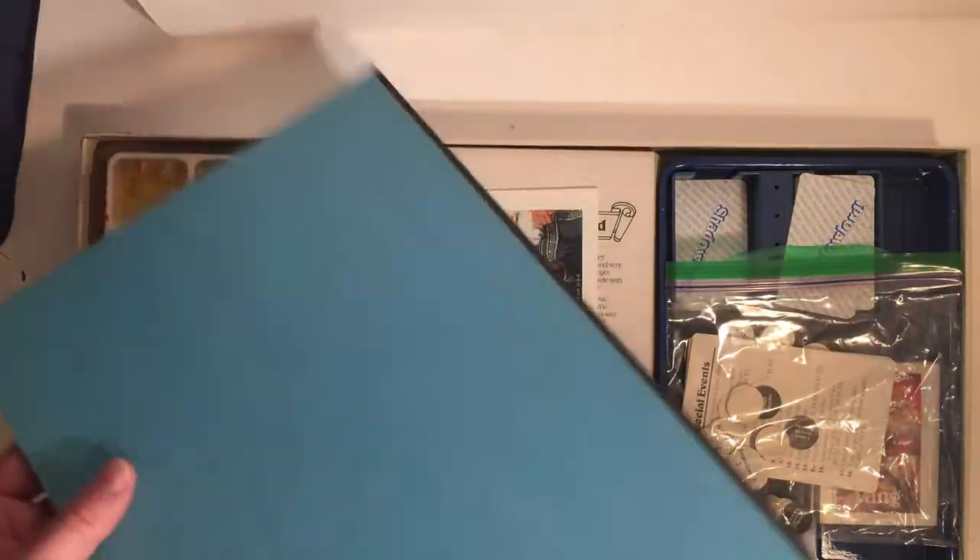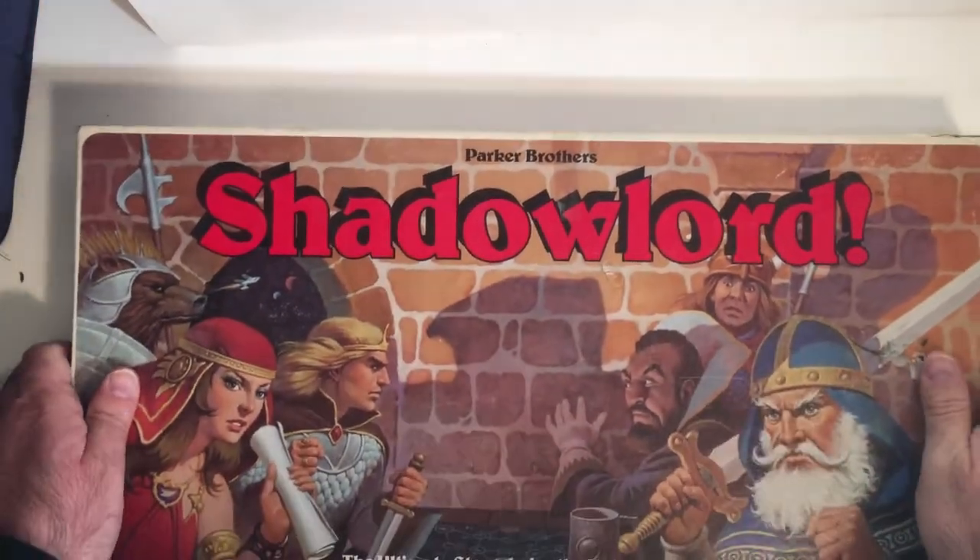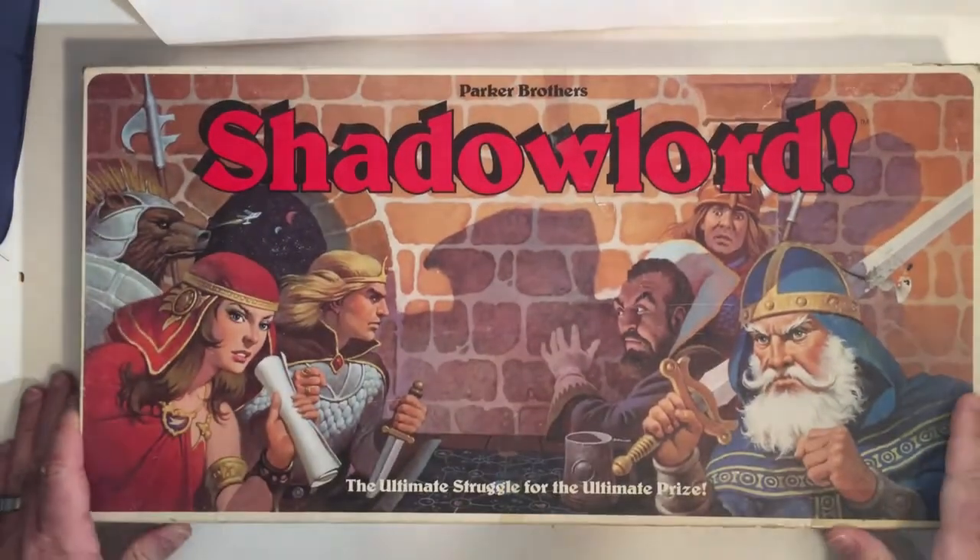I do want to play it, so hopefully I'll get around to it - haven't gotten around to playing a board game like this in quite a while. This looks like it's probably about 1984... looks like an early 80s game. Let's see right there - 1983. Just enough. A quick unboxing of Shadow World - getting that cover is cool.